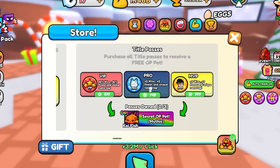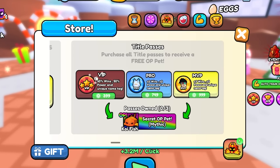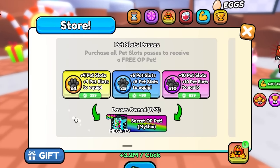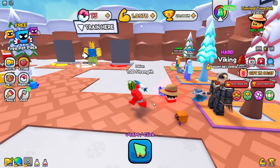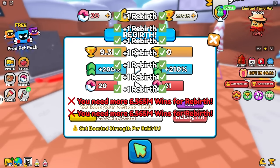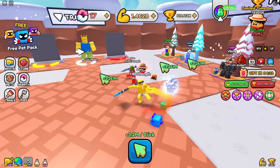Check this out — title passes! The pro gets more wins, more power, and a unique tag. Same thing for VIP and MVP. Also I can increase my pet slots — let's do this. This is going to be very cheeky. Sonny, I now have 20 million wins — it's time to spam rebirths. Rebirth number 20 — 6 million per click!